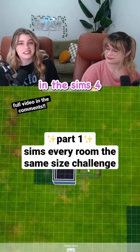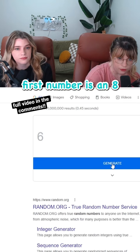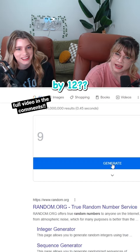Today we're going to be building a house in The Sims 4 where we're rolling two random numbers, and that decides the size of all the rooms in the house. First number is an 8 — that's pretty big. By 12. Okay, too big.